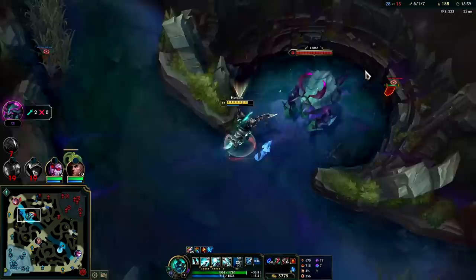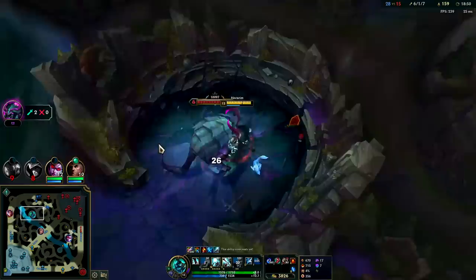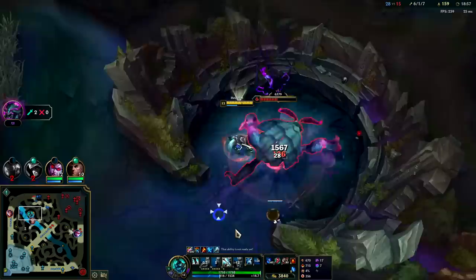She has more gold spent than me because I'm sitting on a lot of gold. She's probably going to rotate for me right now — oh no she's not, that's a little surprising. I'll take this for free and then back for Jaksho. Go Muramana into Jaksho then, or Death's Dance or Black Cleaver at that point.